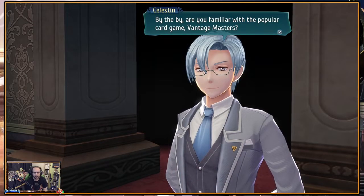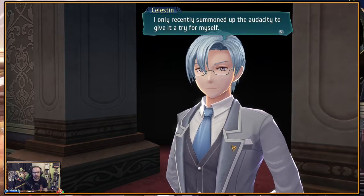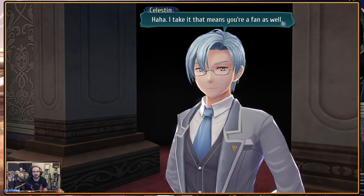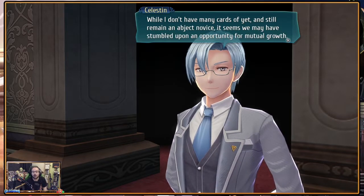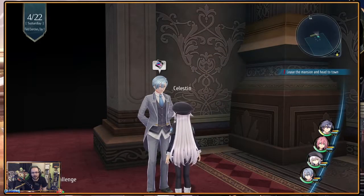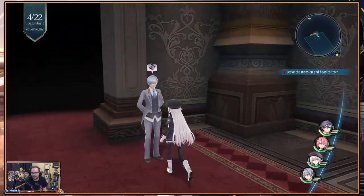The Marquis mentions they can play Vantage Masters - the popular card game. Celestine, the butler, recently picked it up himself and admits to being an abject novice. Rean has apparently been playing for about a week. They find an opportunity for mutual growth - the butler of a noble house and a visiting student sitting down to play Vantage Masters together.